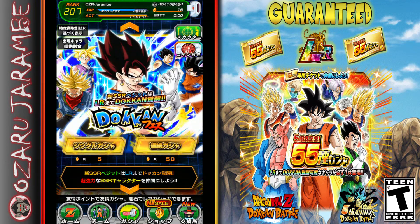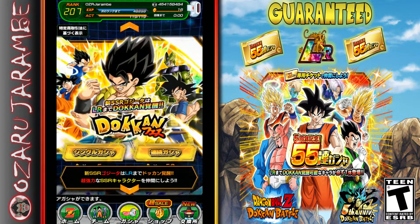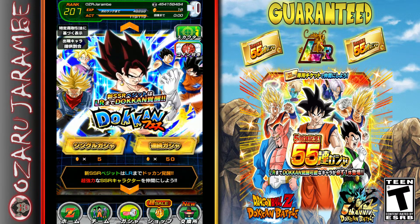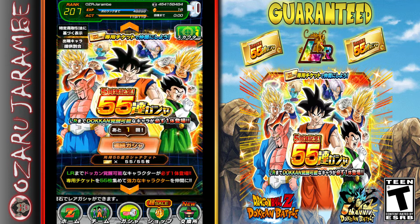I'm very lucky on my JP account — I actually have these two LRs you see here, and of course the Gogeta and the Vegito. I was lucky enough to pull all four of these new LRs for the five-year anniversary without spending any money.